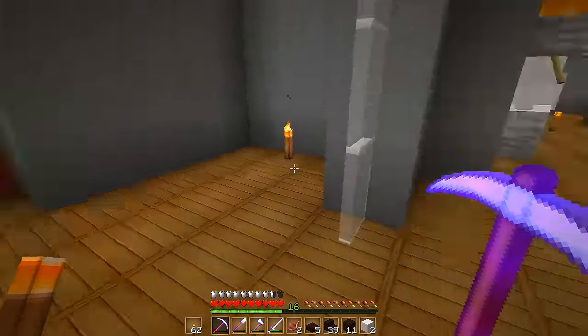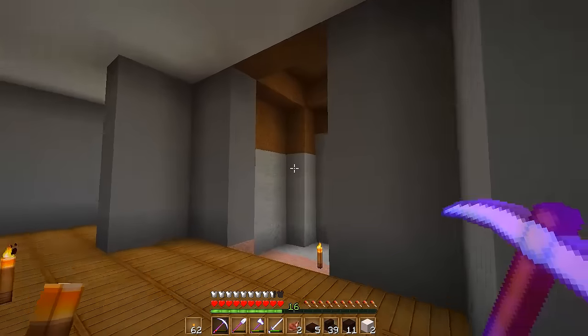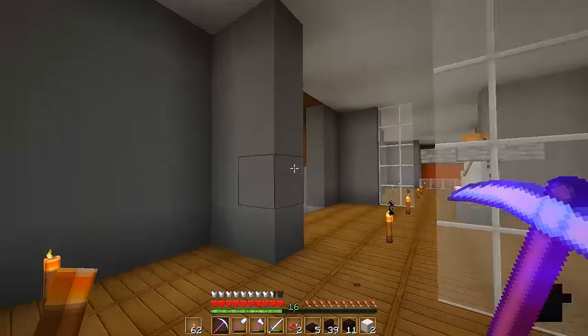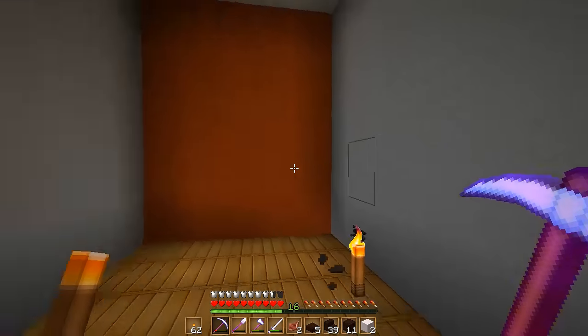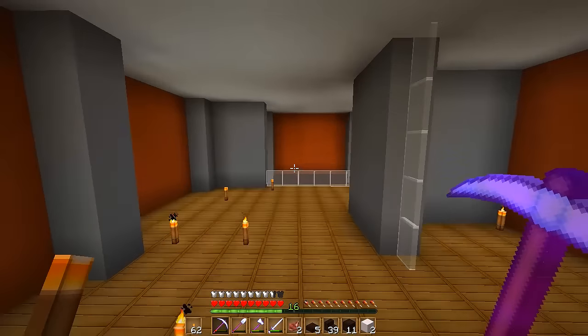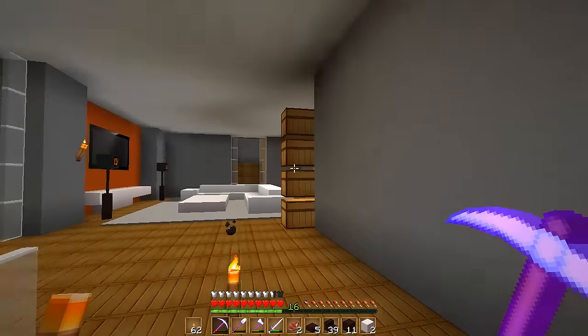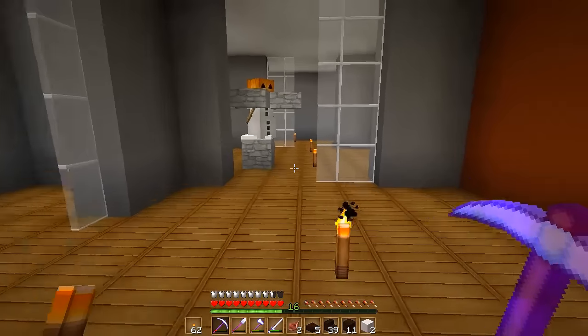Today we're going to be working on this side of the house. This is going to be a toilet area, some shelves, a shower, some sink areas over here, and this is going to be a walk-in closet. As we're doing that, we're going to talk about all the updates I've got for you guys.